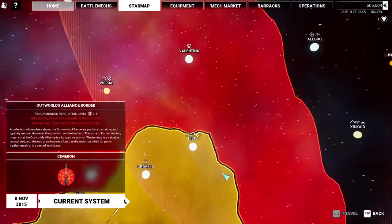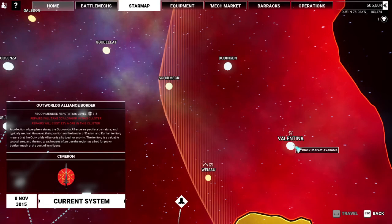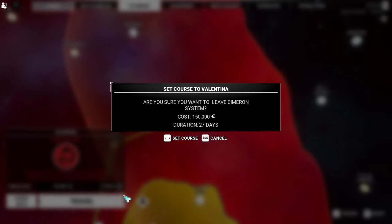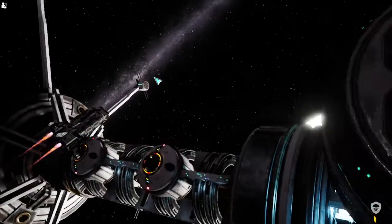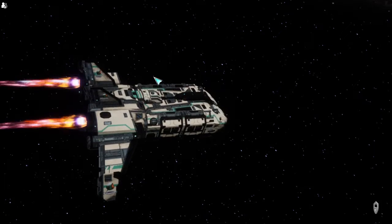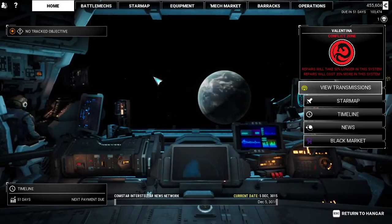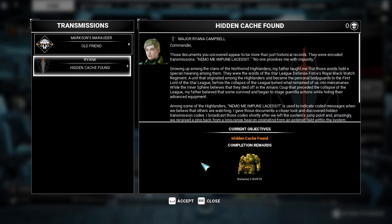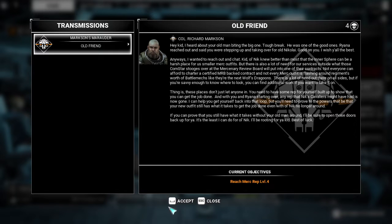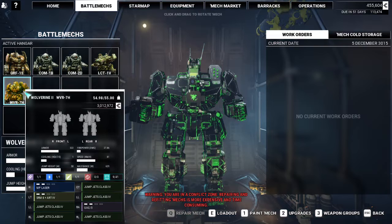Back to the star map. Going to Valentia. And if memory serves, this should get us a very interesting thingy — a hidden cache right there. Accept it. Accept. Now you go to your battle mechs here, and what's this? A Wolverine 2. That's right — a Wolverine 2.